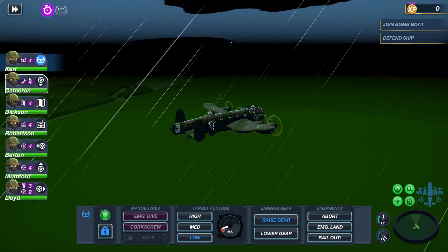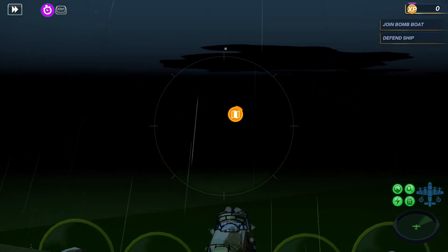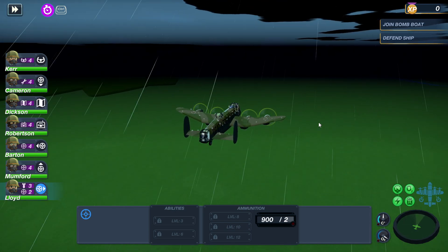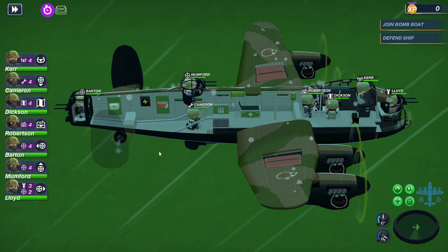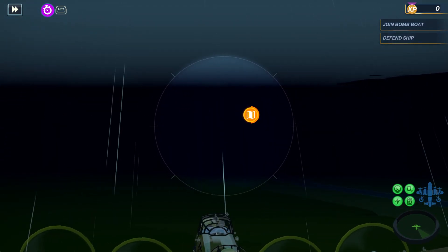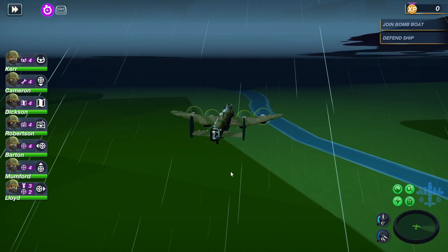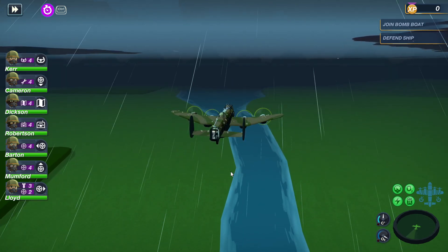We can do a corkscrew, an emergency dive, nothing, radio for recon, or hit focus. We're heading out at night time — hopefully it'll be morning by the time I reach. But now everything's calm, it's how it should be. We're just doing some normal flying. We're alone escorting a ship — I wish we had some fighters alongside us, or I wish I could control a fighter.